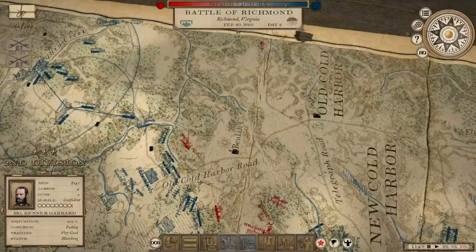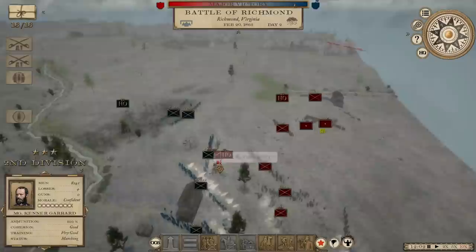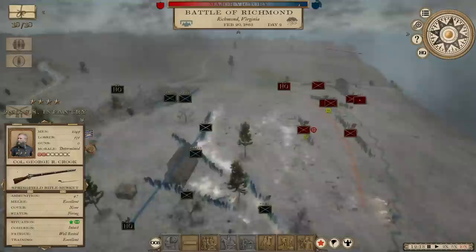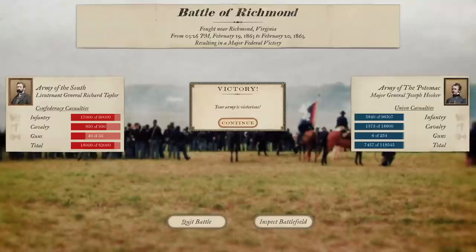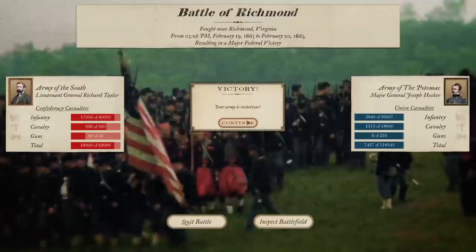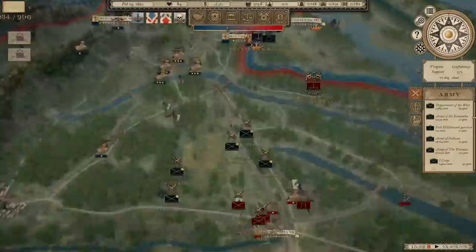Just in time for the 2nd Corps to get in on the action. Confederates charging into the 2nd U.S. Infantry — that's an elite unit; that was a mistake. Now we've turned it into a major victory right at the gates of Richmond. 18,000 casualties for Lieutenant General Richard Taylor, who is the son of Zachary Taylor, President of the United States. 7,400 casualties for me out of 118,000. We can handle those kinds of losses, especially if it opens the door to taking the Confederate capital. General Mansfield becomes a national hero.